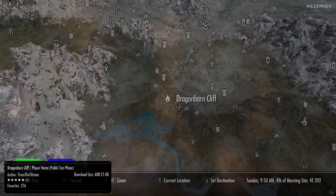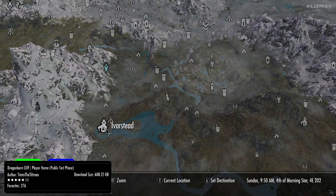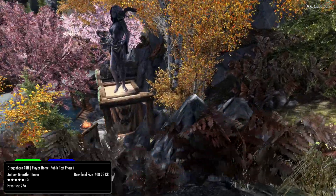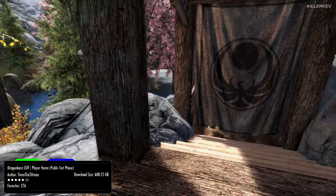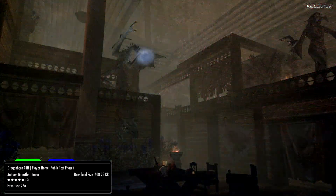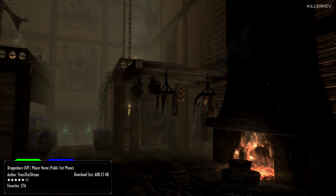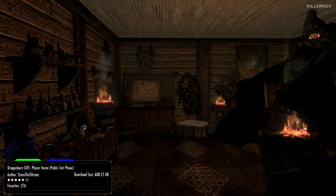Dragonborn Cliff Player Home Public Test Phase. This one is coming in at 608.3MB of a download. Now we have covered this particular mod on the channel before when it first came out absolutely ages ago, but the mod author is tinkering with loads of other different things on that older mod, changing things to do with physics bugs and loads of other different things as well — just wants to make a polished mod. This is an updated version and it is going to be in the testing phase for who knows how long. I really did enjoy this one when it first came out and it is an absolute joy to go back to it now.